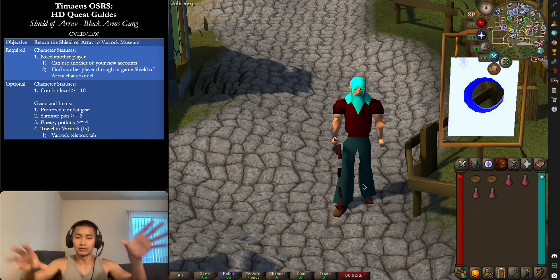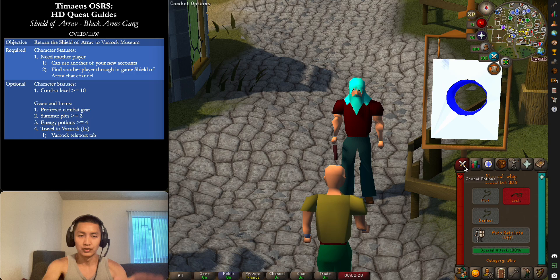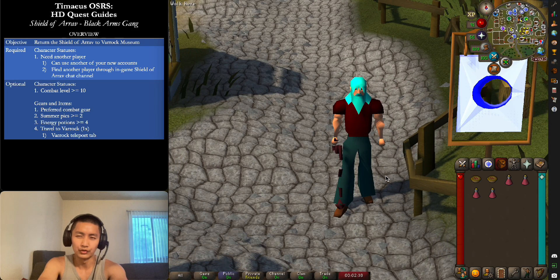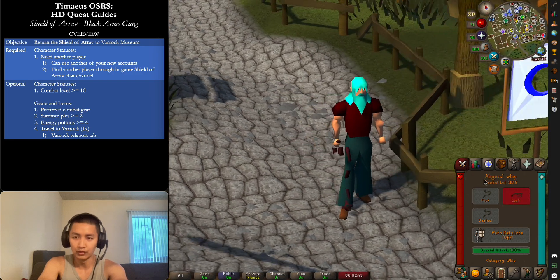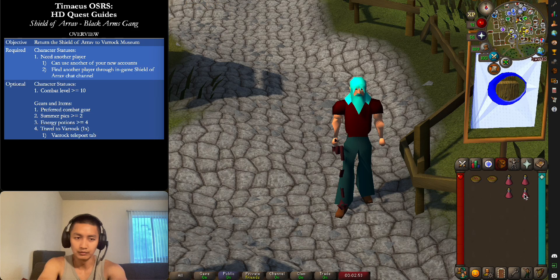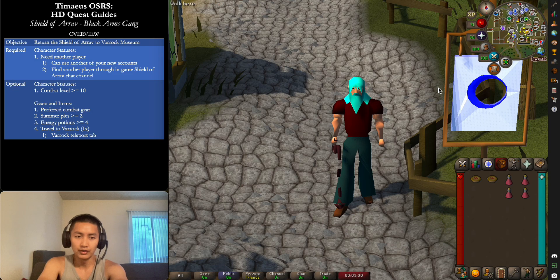There are two sides: there's a Black Arms side and a Phoenix side, and you only join one. That's the requirement. For optional stuff, particularly for the Black Arms side, being combat level around 10 is recommended because you have to kill someone who's like level 23. Bring your preferred combat gear and food depending on your stats. Energy potions are useful to move around more efficiently, and a Varrock Teleport Tablet for fast travel to Varrock, where the entire quest takes place.